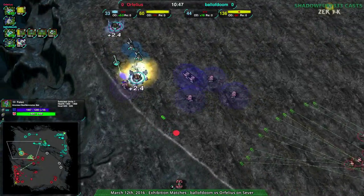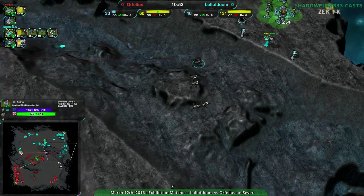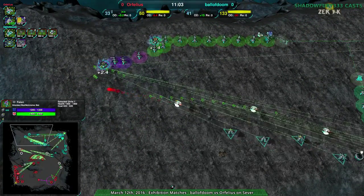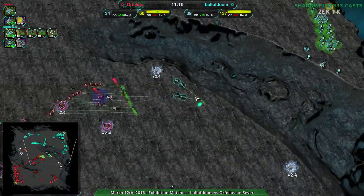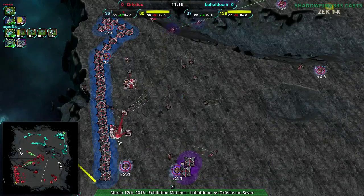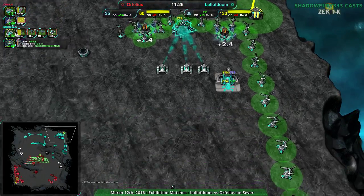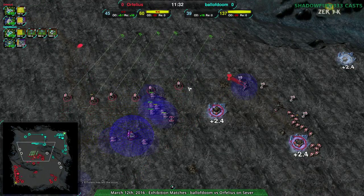If they saw these units coming they'd probably build up a pretty large Rogue army, although Thugs or Felons would work as well if the Felon gets in position. Ball of Doom having to deal with all this, with the Spiders way out of position - the western center expansion is totally dead. From here it's going to be tricky. Ball of Doom expects Orphelius to go to the northwest - the gunships will protect it; if they go to the center-east the Spiders will protect it. Ball of Doom going for a Crow - there's the Crow.